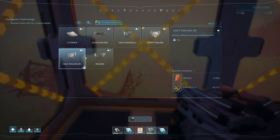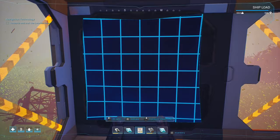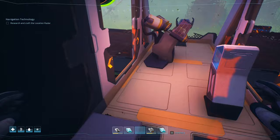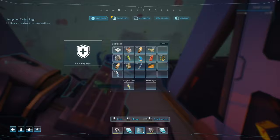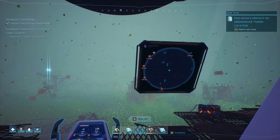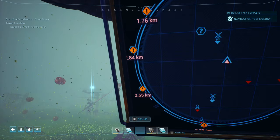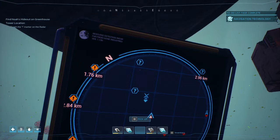I could put the radar on the screen — you can kind of attach it and just glance off to the side. Printing completed — that's good. I took the poster down. What if I could put a wall up so I can just put my poster on it? There we go, that gets that out of my inventory. Location radar — find Noah's hideout on the greenhouse tower. So we've just got to find a greenhouse tower. Those are undiscovered locations, so we want to head towards that — it shows you where all the things are.